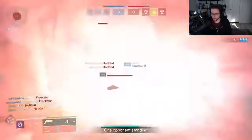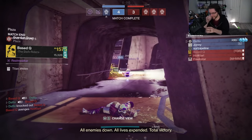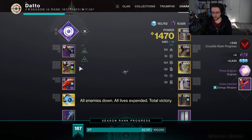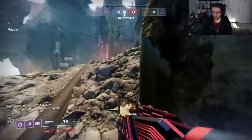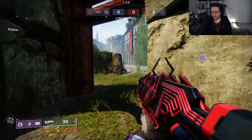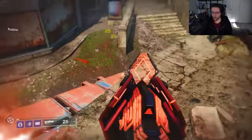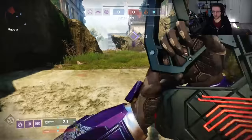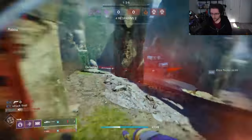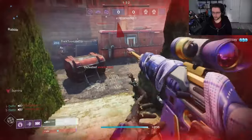Snipers: all snipers are going to feel a bit faster — stow, ready, and ADS times were reduced by 10%. Shotguns: range nerf by about half a meter on average, along with a small aim assist nerf. Bungie is still trying to rein in shotguns as they are still overwhelmingly dominant and the most popular choice. Fusions: basically what all of this comes down to is fusion rifles are getting a slight range nerf along with a slight recoil penalty, depending on the range or stability stat of the weapon.